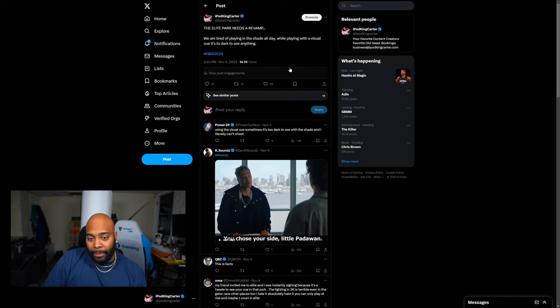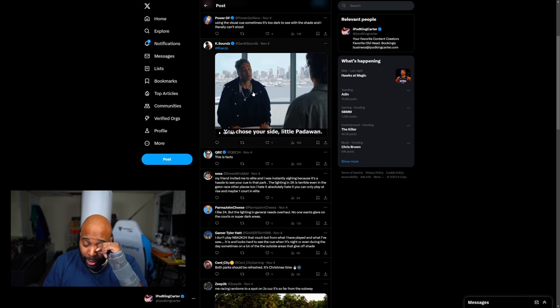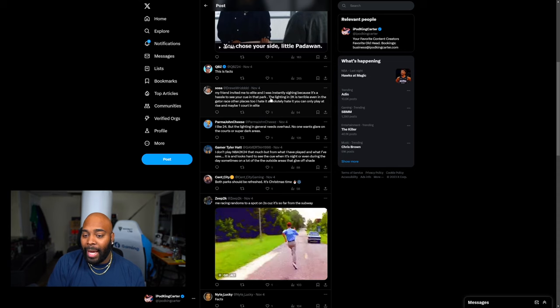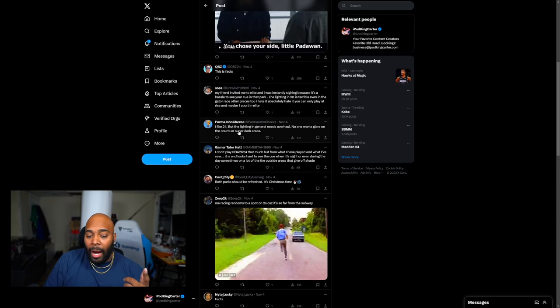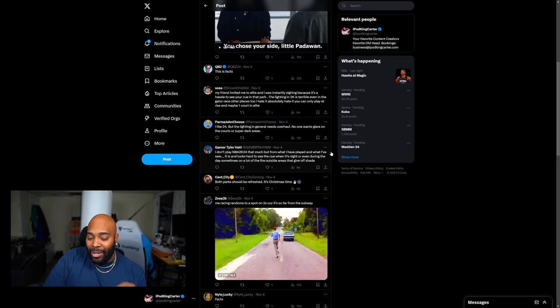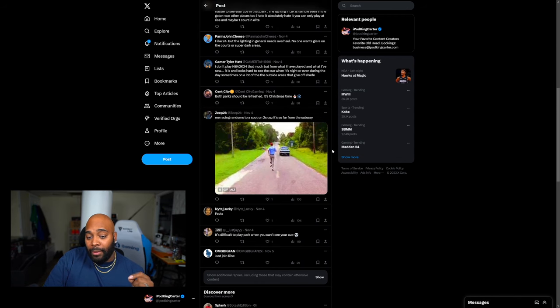On that tweet, Power DF said using the visual cue is sometimes too dark to see with the shade. K-Sounds wanted me to join Rise — I won't do it. QBZ said this is facts. Sosa said his friend invited him to elite and he was instantly signed out because it's a hassle to see your cue in that park — the lighting in 2K is terrible even in the gator race and other places. He said you can only really play at Rise and maybe one court in elite.